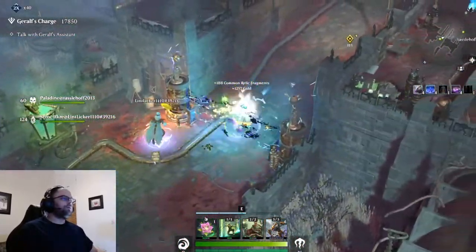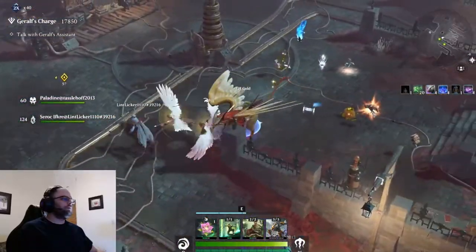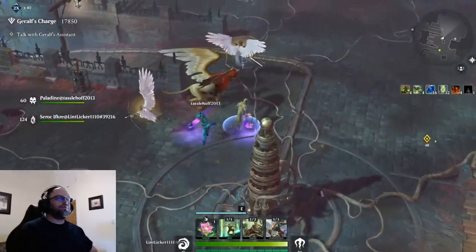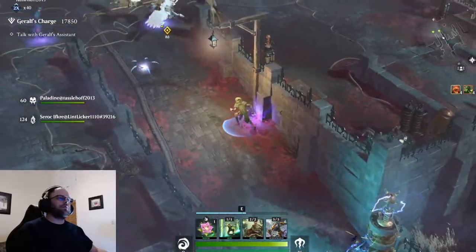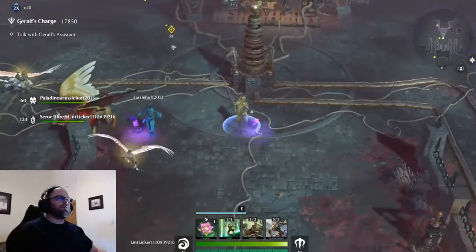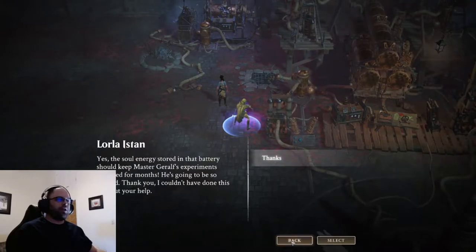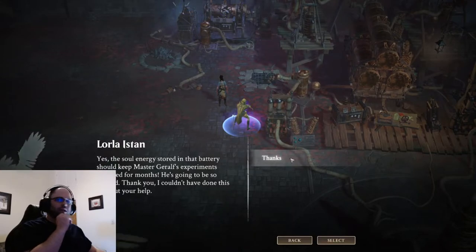One more thing — if you're a white healer, when you heal it also heals the soul battery, the gateways, and the generators. So white-blue control is probably the best build to speed-farm this, because you can throw all your blue control effects while healing the generators and gates. Are you guys ready for me to end the quest? Yeah, go ahead.